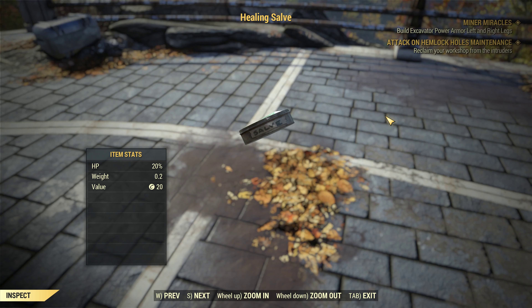Hello, Mark here, aka Budweiser365, with another Fallout 76 video. Today I'm going to show you how to make as much healing salve as you want. This stuff is great — it restores 20% of your hit points. I'm going to show you where to get all the crafting supplies from. You can make this stuff for free, and as soon as you leave Vault 76.